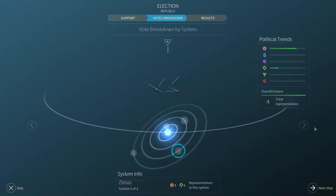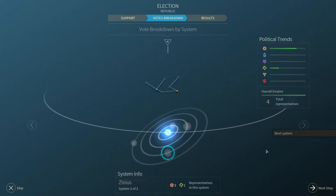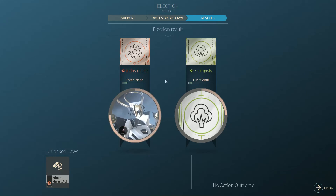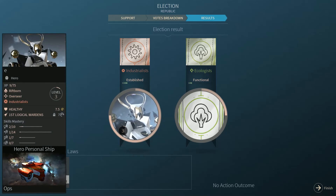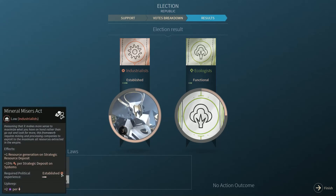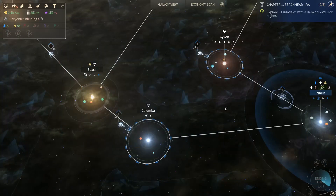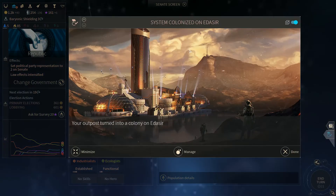Let's take the next step in our voting breakdown. The industrialists well in the lead. Only four representatives in the whole empire. So we have a functional government. E has been voted as the leader. We can now use the Mineral Miser Act — plus one resource generation, plus 15 production per strategic deposits. That's pretty good. I didn't see any downfall to that either, so maybe we should enact that law.